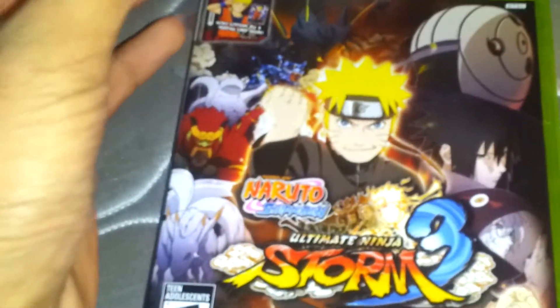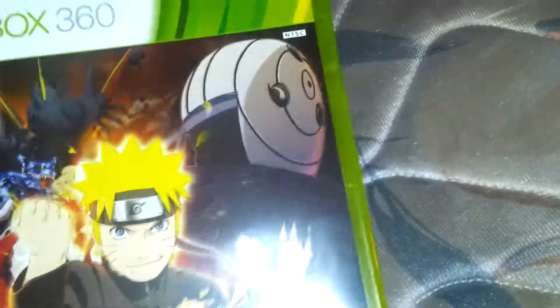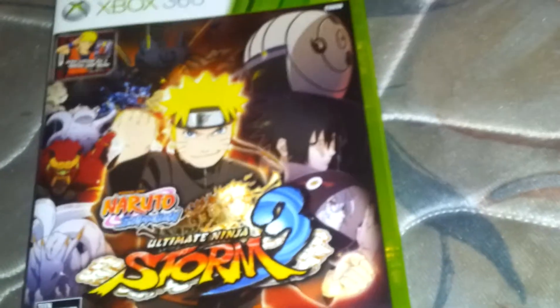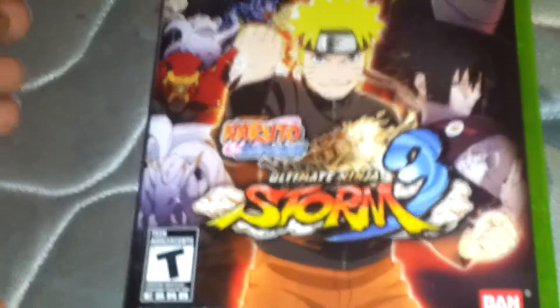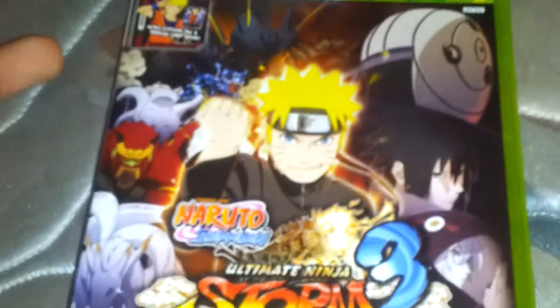The case, it's amazing. It's got all the Tailed Beasts — Obito Uchiha, Sasuke Uchiha, Kabuto. I might point out that Obito has the Rinnegan and the Sharingan in his 4th Great Ninja War outfit, which is amazing. And of course we have Naruto.